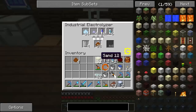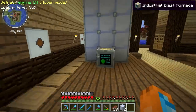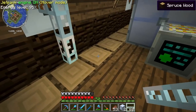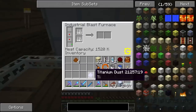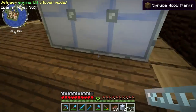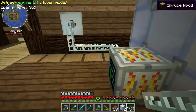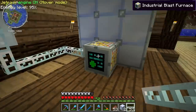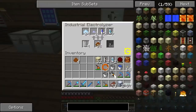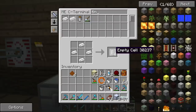We have four piles of tiny titanium — we need to put them all together to make one titanium dust. We're going to need to hook this up to some power. Let's just use this MFE since it's right here, hook it up to the side. Should have power now. Let's put the titanium dust in and it will begin cooking. It takes a little bit but that's okay. You can actually hook up multiple industrial blast furnaces to the same casing, and it won't really affect things all that much.